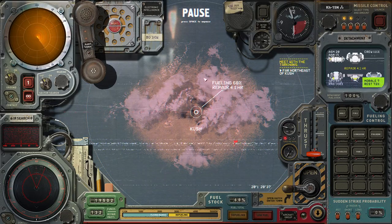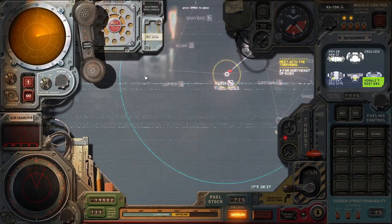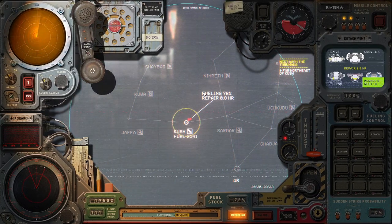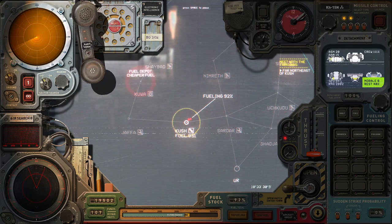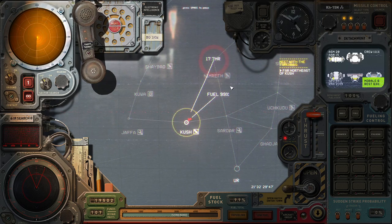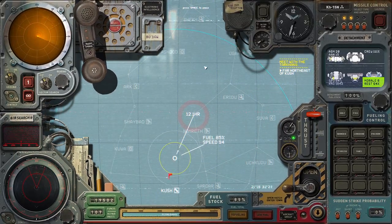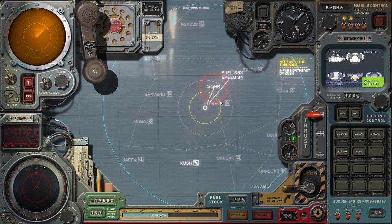Let's get out of here and keep fueling up — getting repairs done as well. Time's a-wasting. Things are coming at me. We know things are going to be coming in at us from somewhere. We need to head northeast to find the Tarkin east of Nimrath. We've got a long way to go up there. I'm not sure how long it takes to get there — I haven't checked the gameplay time.